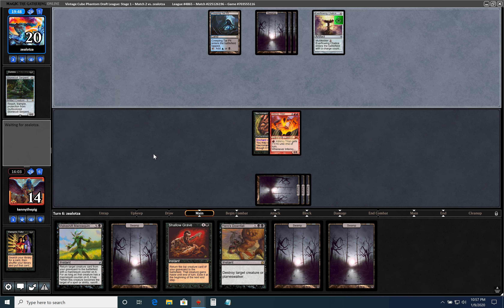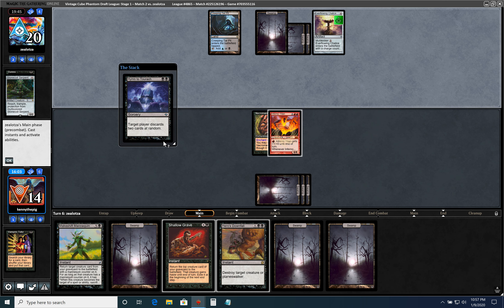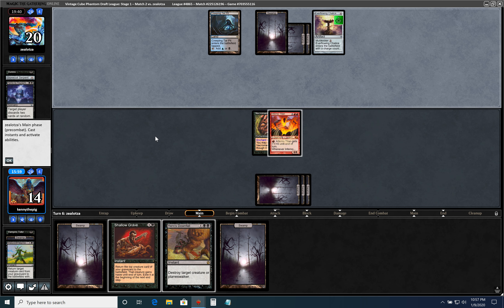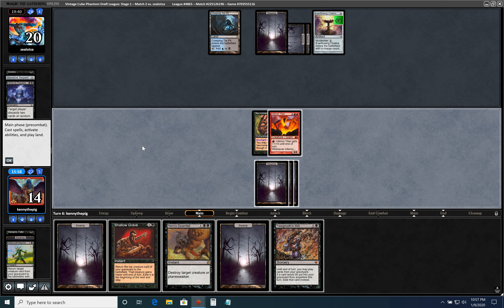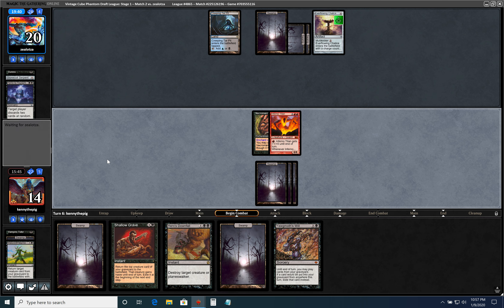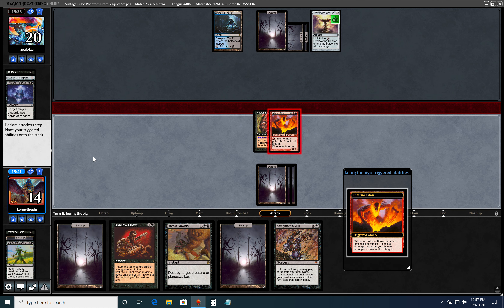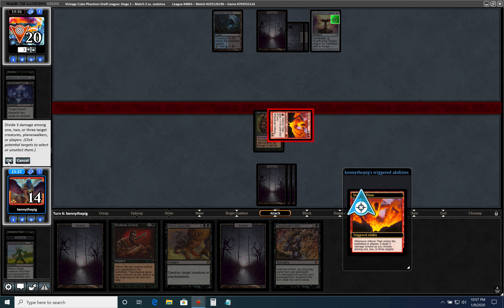He also doesn't know we have Hero's Downfall either. Not a combo with Entomb because it's graveyard from anywhere, but it's a nice one just in case he has things. Looks like he just needs a second blue and doesn't have it, so we're just going to kill him with this Titan that we discarded.